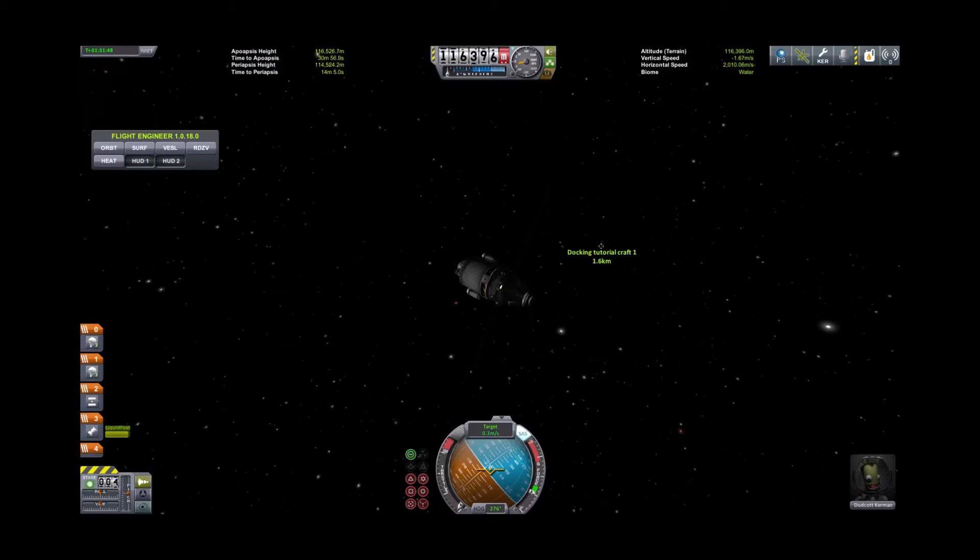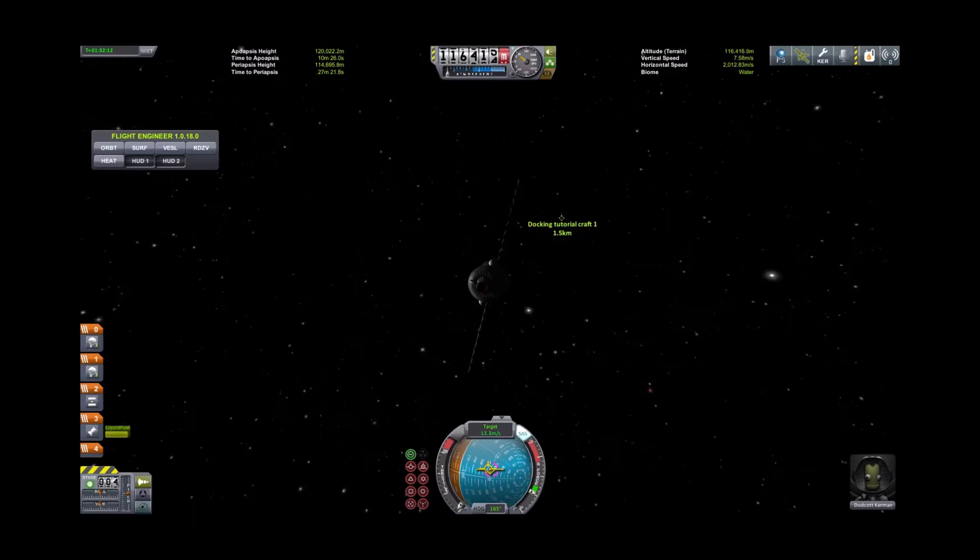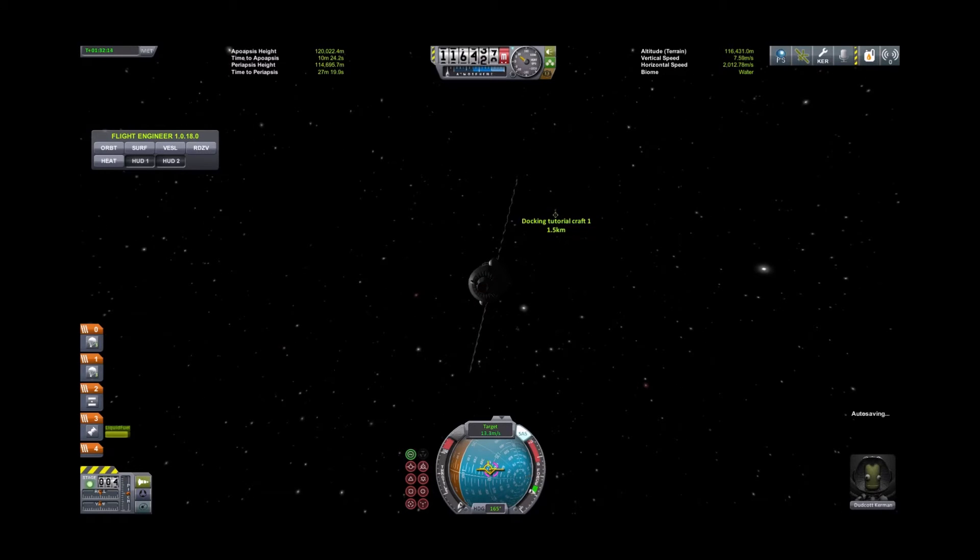We'll now gently bring ourselves to zero meters per second relative speed. We're still 1.6 kilometers away, so we'll turn our ship to face the target — that's the pink circle with the pink dot on your nav ball. Facing the target, we'll apply a little bit of acceleration — not a whole ton. We're moving at about 13 meters per second; we can go a little faster since we're still fairly far away.